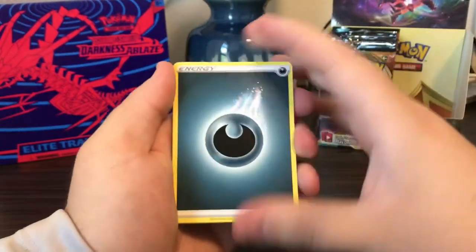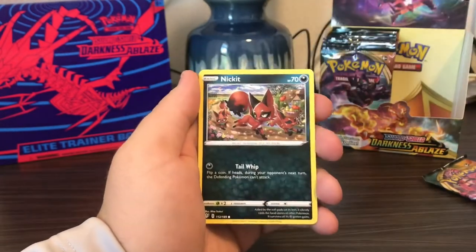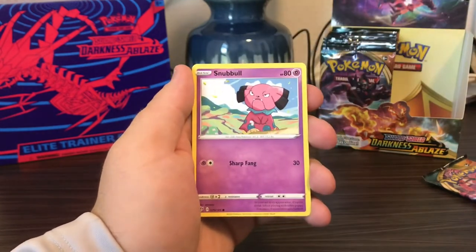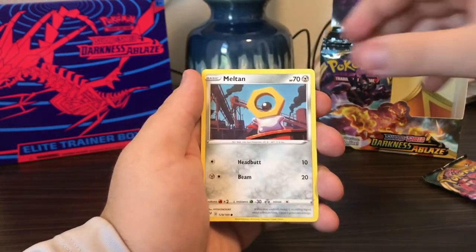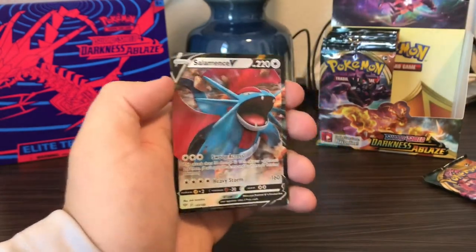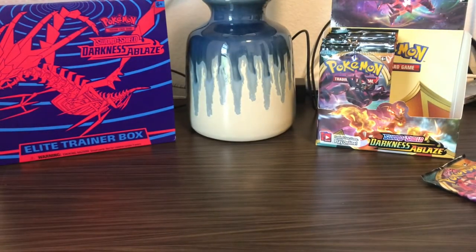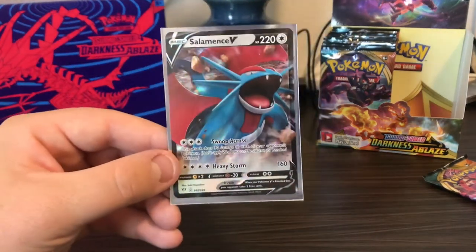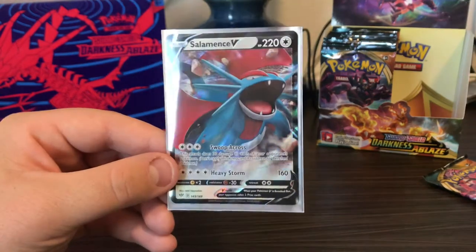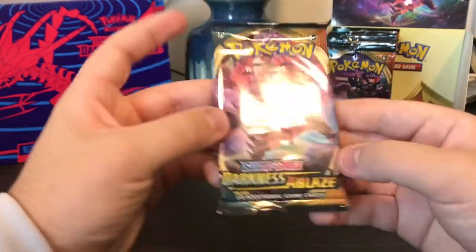Darkness Energy, Rare Fossil, Simisage, Simipour, Nickit, Bounsweet, Snubbull, Meltan, Bunnelby, Corviknight — and Salamence V! Alright, this is a great pull as well. Again, these are kind of the more common cards we've been seeing, but there's that guy — and with that we're down to the last pack.